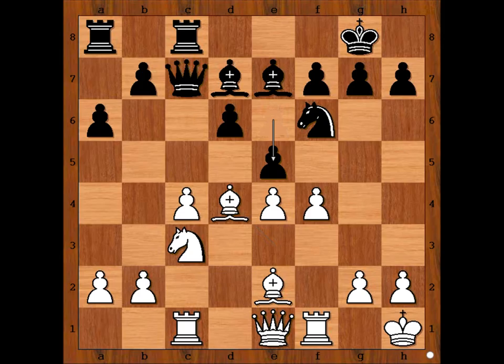Knight takes knight on d4, bishop takes knight, e5, blocking the bishop but giving away control of the d5 square.